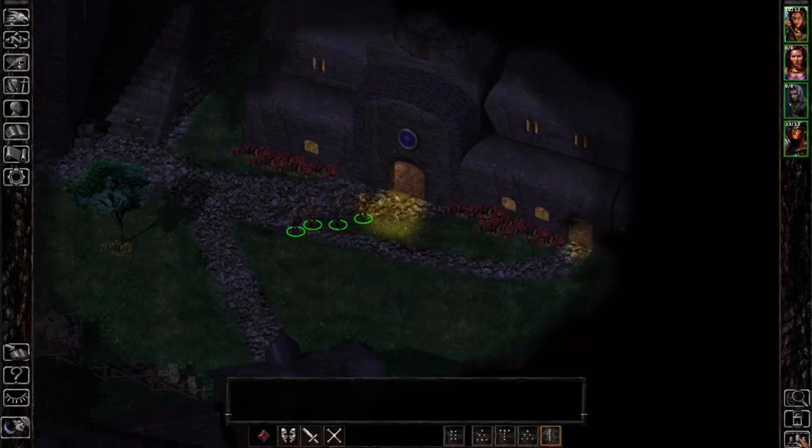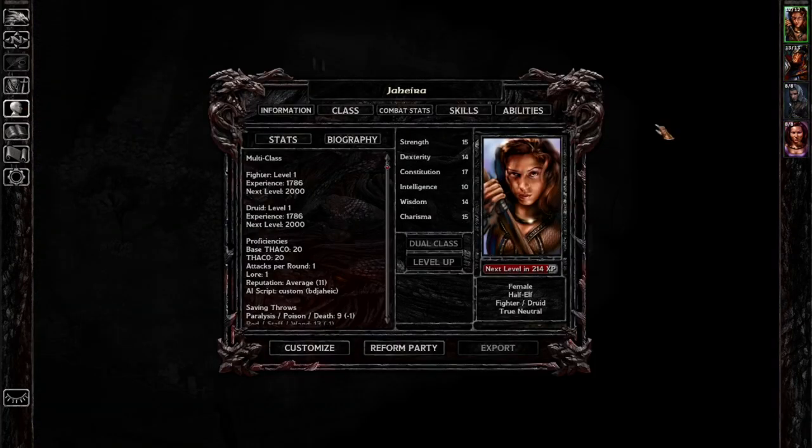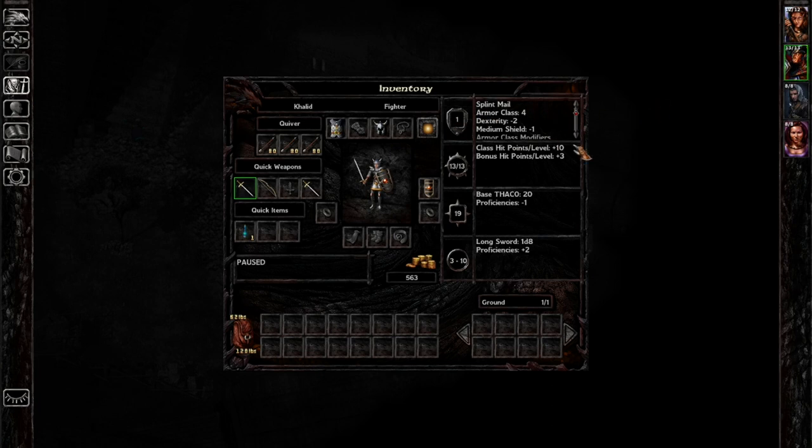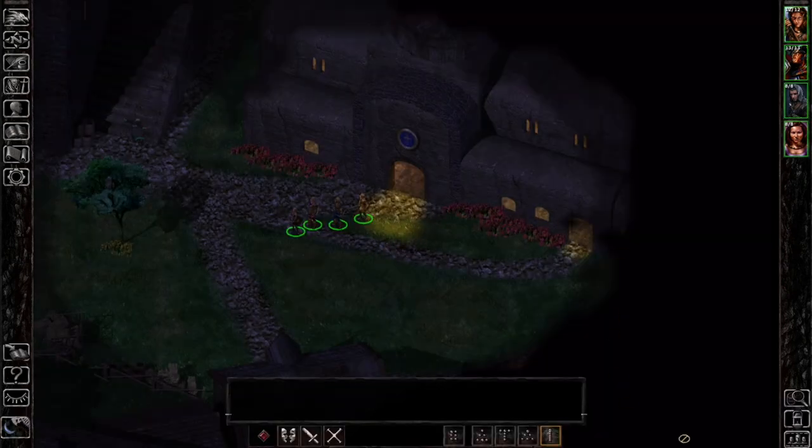Okay, now we continue on our journey. The best armor class people go in the front in single file. She's armor class 2 with 12 hit points and he's armor class 1, so he should really be at the front. We'll keep both of them up in front as you direct.